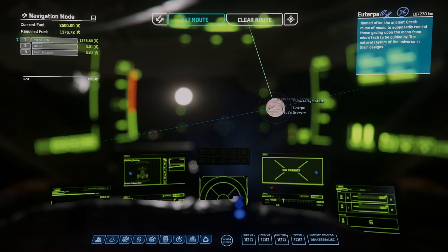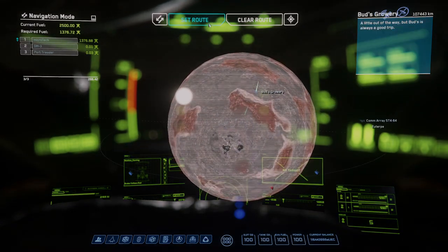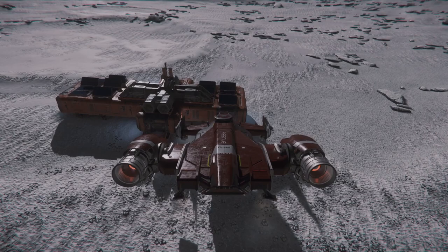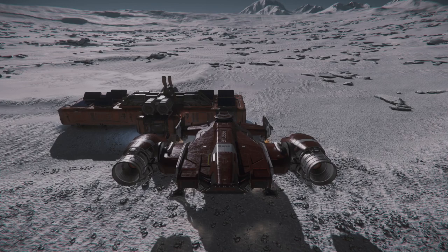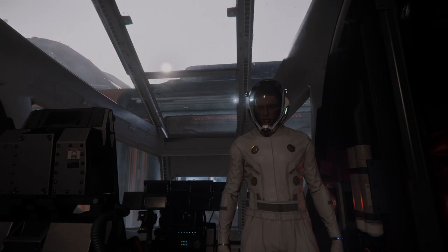We'll be hitting up the moon Euterpe. From there we are going to head to a place called Bud's Growery. This place does not have an armistice zone. When you get here you will always want to land to the right side of the door and kind of wedge the very front of your ship into the front of the building there. It's important because it gets windy. Also cut off your engines or your ship will blow away. When farming these no armistice zones just show up with a flight suit and free helmet.